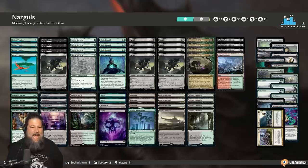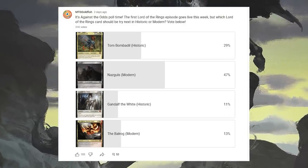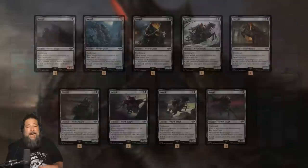Hello everyone, it's Seth, probably better known as Saffron Olive, and it's time for another edition of Against the Odds. Last week we had an all Lord of the Rings Against the Odds poll, and the Nazguls absolutely crushed the competition. So today we're heading to Modern to play some Nazguls, try to find out if playing all nine Nazguls is a legitimate way to win at least a couple of games.